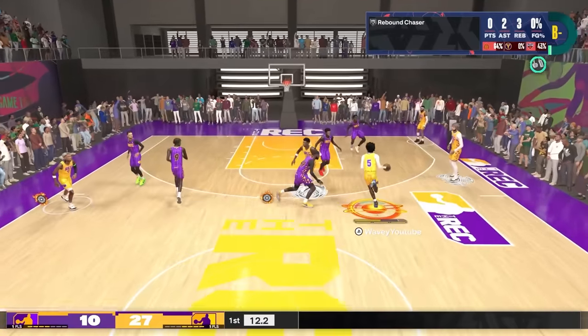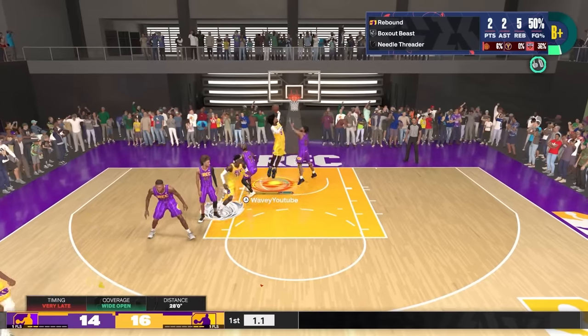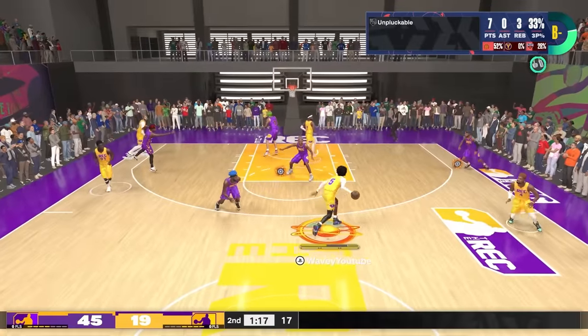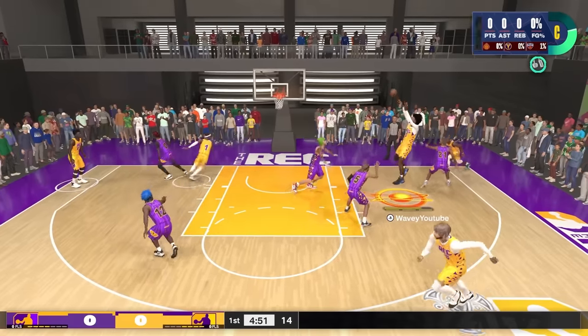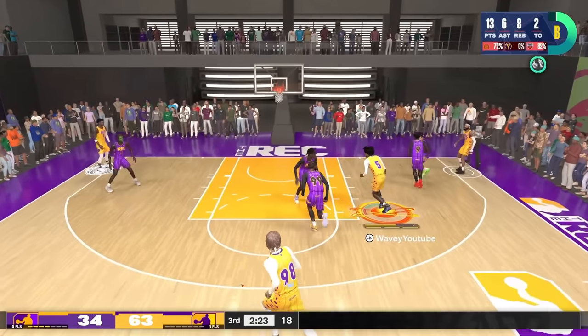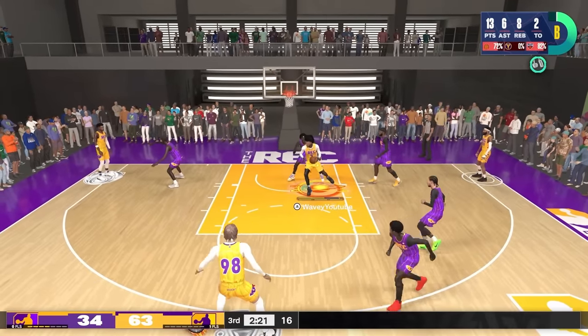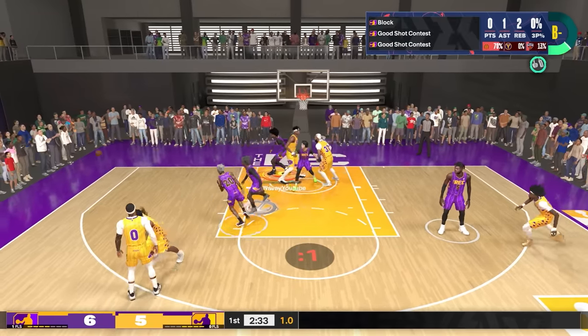My new 7-1 build might be the most fun build in 2K24. This build gets contact dunks. I can ISO for three and pull up right in people's faces, and I can do any type of fade there is. And then at the end of the day, if nothing else is working, you can post up with a 95 post control. And did I mention the build has crazy defense too?